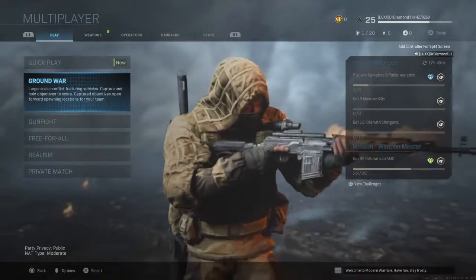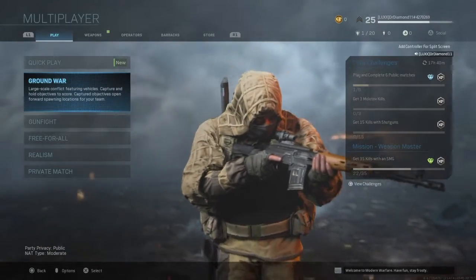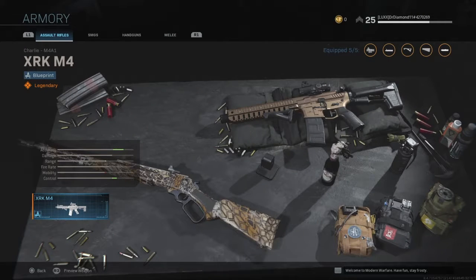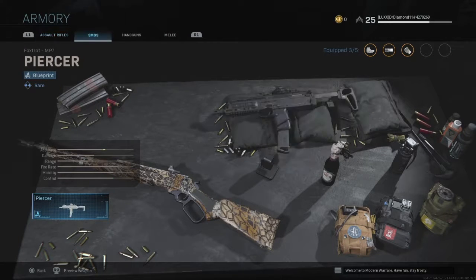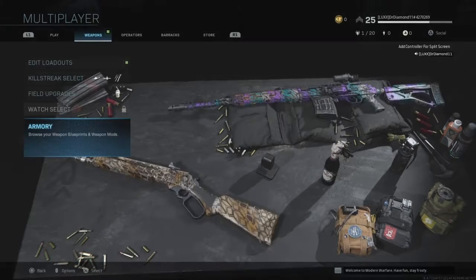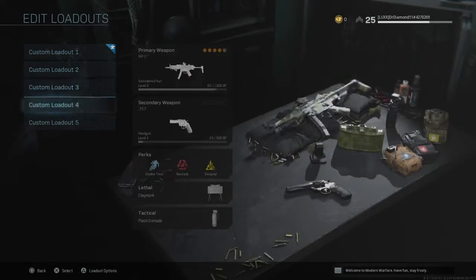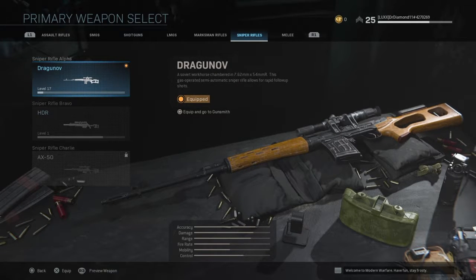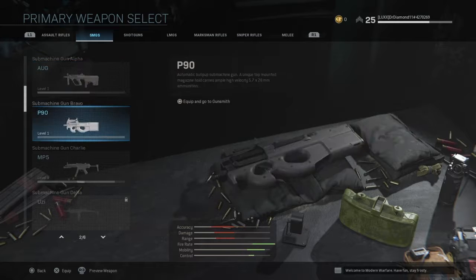Hello boys and girls and welcome back to the channel. In today's video we will be talking about the armory and the weapon blueprints. What we have is all these cool weapons, and you're like, how do I use them? X doesn't work, A doesn't work, nothing works. But if you actually go into edit loadout, say you want to change a loadout, click it here.